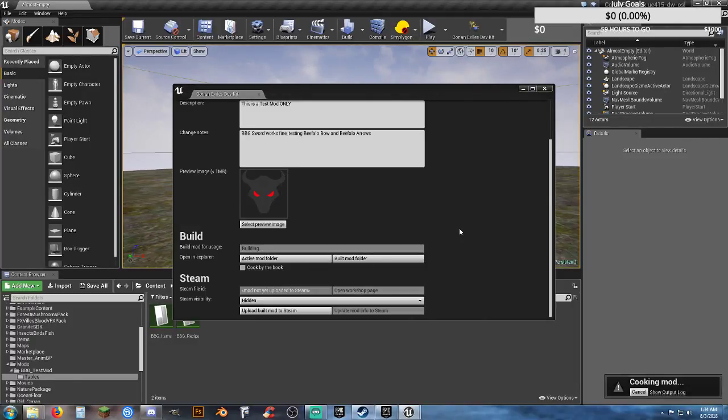Depending on how much stuff you've got in the mod, it could take longer. But technically the only thing I've got in here is just text — there's no models, no sound files, no custom content. I'm just adding — actually two modified files essentially, and an image. A total of five files: the two tables and the two blueprints that don't have much in them.